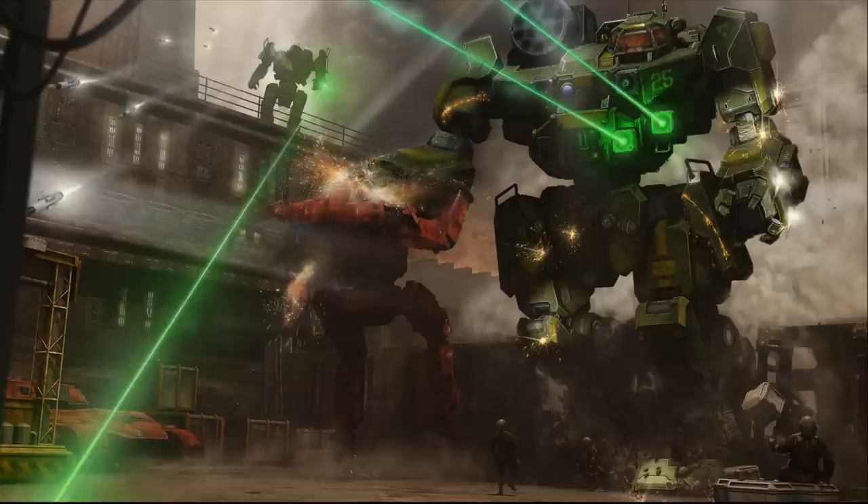To save weight, it uses an Inner Sphere light fusion engine as well as Endo Steel. For long-range and indirect fires, it still has its LRM-15, and for short-range engagements, it has three ER medium lasers. Finally, it has CASE in order to try to keep the unit alive.